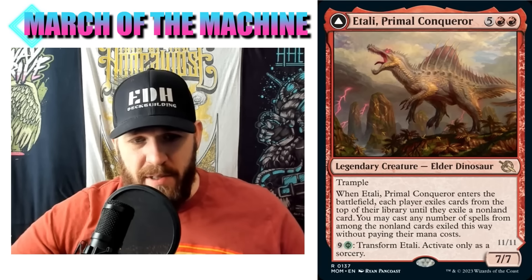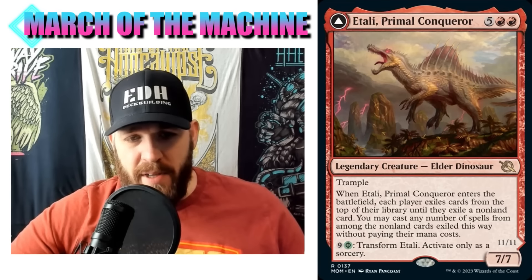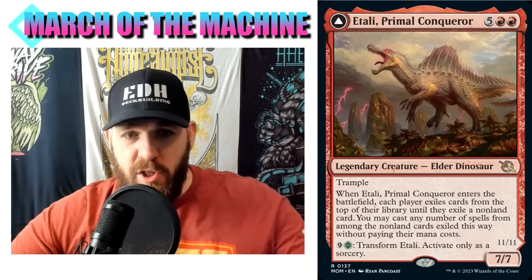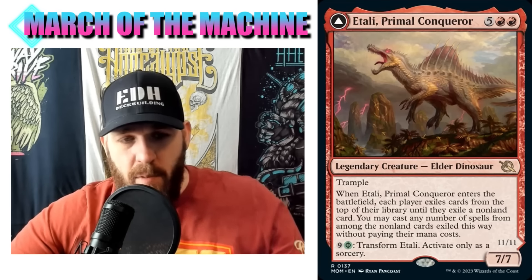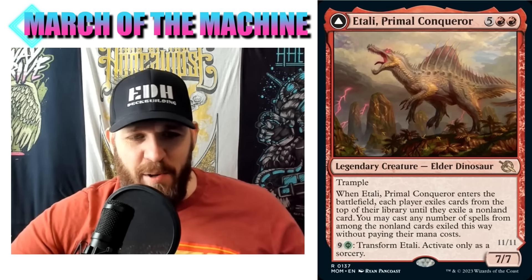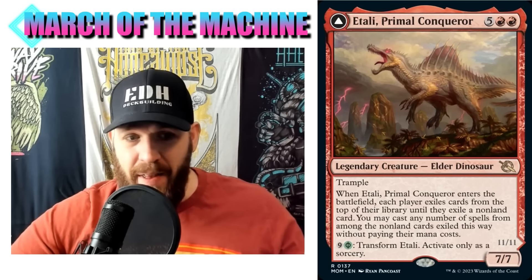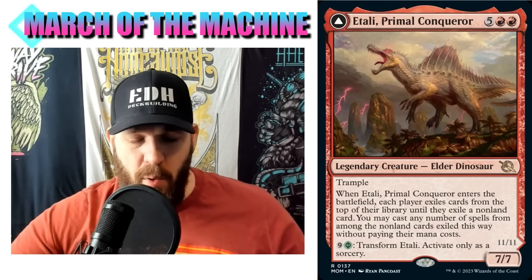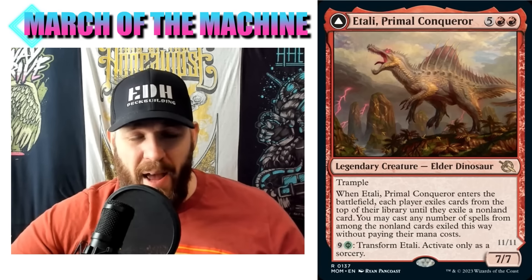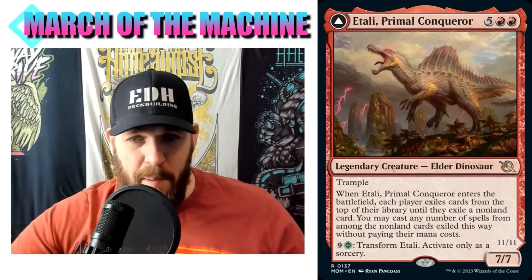You could build the deck where you're just using that first ability - exiling cards and casting stuff for free - people love that kind of stuff. The Conjurer's Closet is so fantastic here because you can transform it, one-shot an opponent who's wide open, then on your end step blink your commander. It'll come back into play on the front side and you get that ETB again to cast a bunch of stuff for free. This is a powerful commander, and given that people just love Atali, with the same thing on the front but a Blightsteel Colossus on the back, a lot of people are going to go after this one.